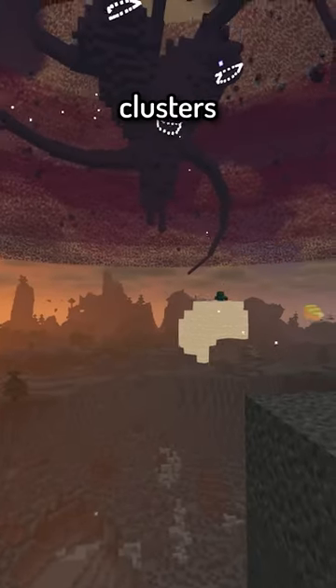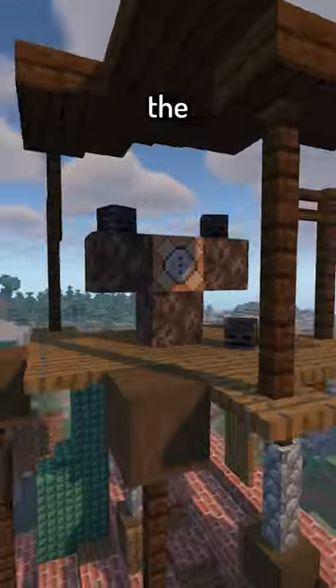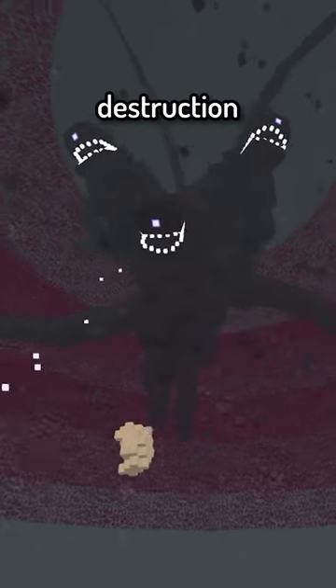The Wither Storm can pick up clusters of blocks, consume any mob, and track you down. To spawn this in, you first have to find the rundown house, a platform with a Wither formation, and a command block in the center. Ultimately, you're watching the slow corruption and destruction of your own world.